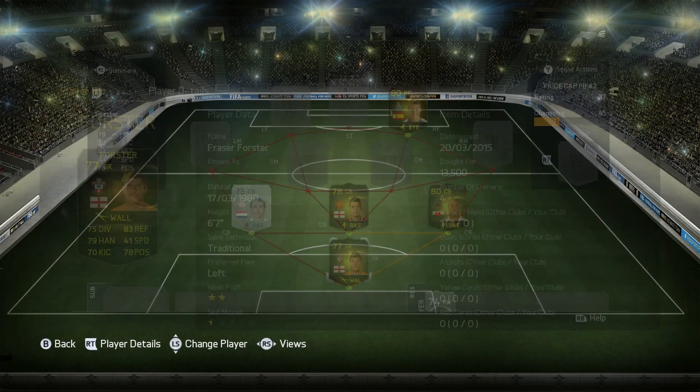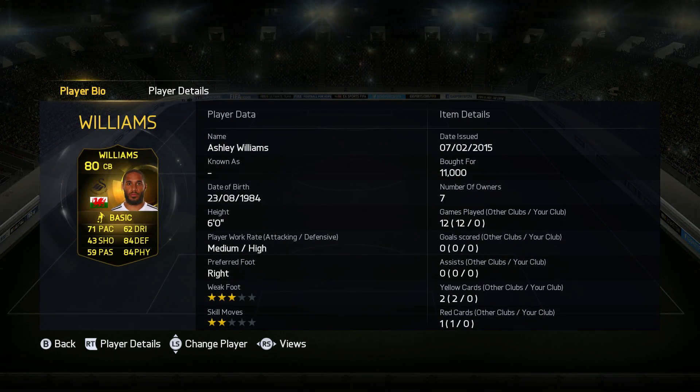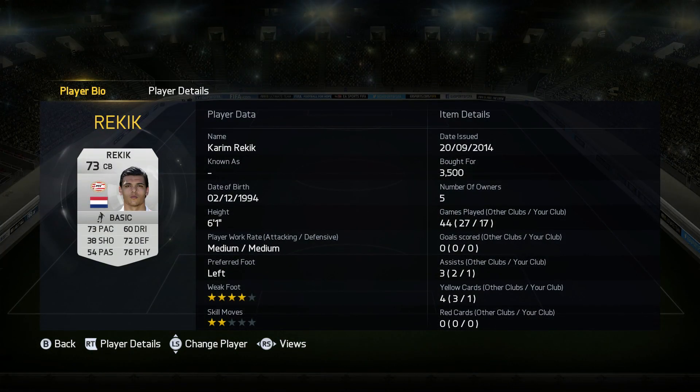Starting from the back, in goal we have Fraser Forster's new inform card. He's six foot seven, an absolute giant. On the card he doesn't look too fantastic, but hopefully in game he performs like he does in real life. Then we've got two selected players: Ashley Williams with some nice pace — 71 pace in a defender is absolutely fine for me as long as he's got good defending and physical. Then we've got Chris Smalling, six foot four with a very nice 79 pace. And also the non-rested silver Karen Rekic, who is an absolute beast.